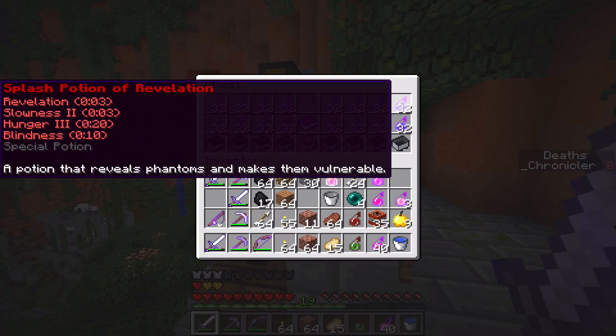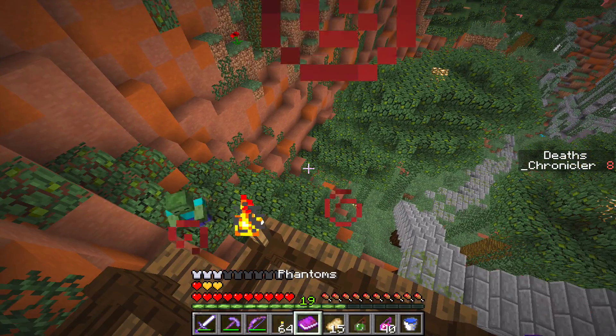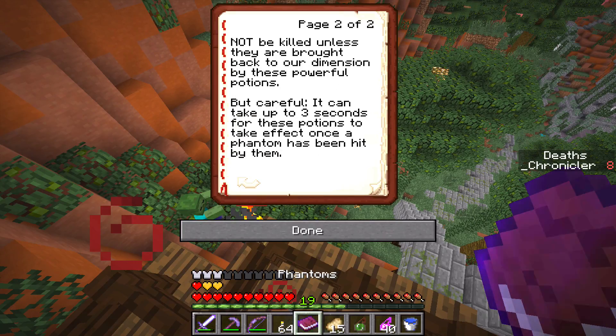There's a splash potion called Force of Revelation — it reveals phantoms and makes them vulnerable. The lore reads: these ruins belong to an ancient civilization that has long been forgotten. When the darkness reached the ruins, all of its former inhabitants returned as vengeful phantoms. Trapped between the real world and the spirit realm, these phantoms cannot be killed unless they are brought back to our dimension by these powerful potions. But careful — it can take up to three seconds for the potions to take effect once a phantom has been hit.